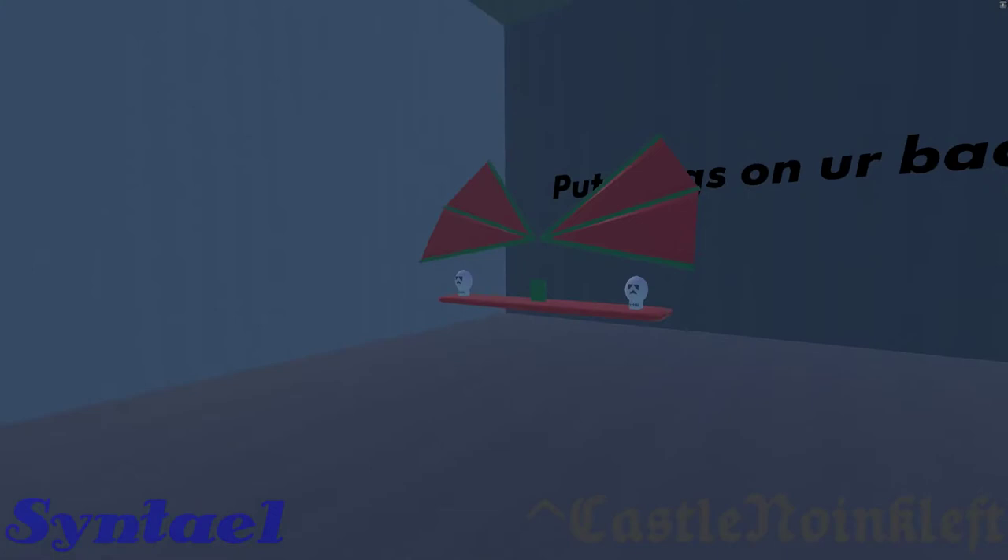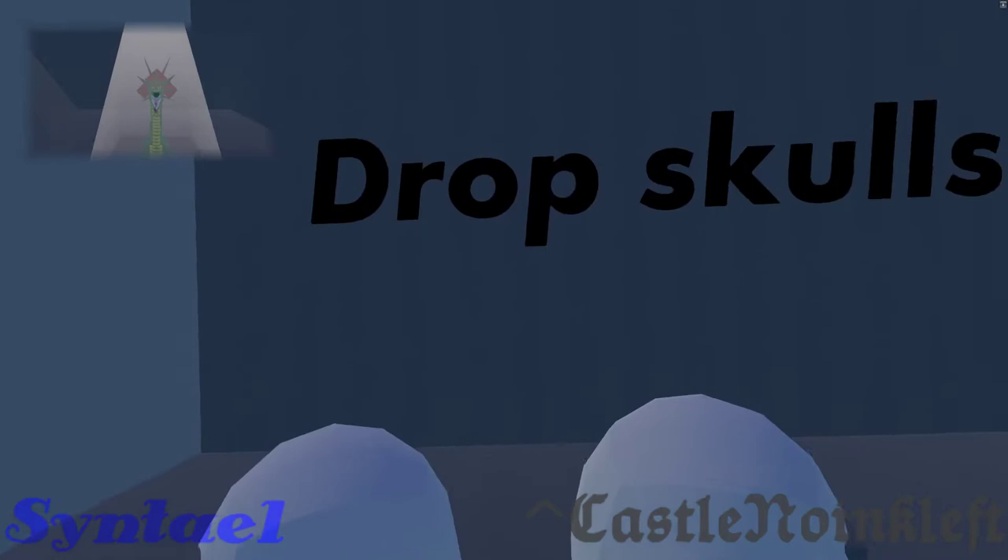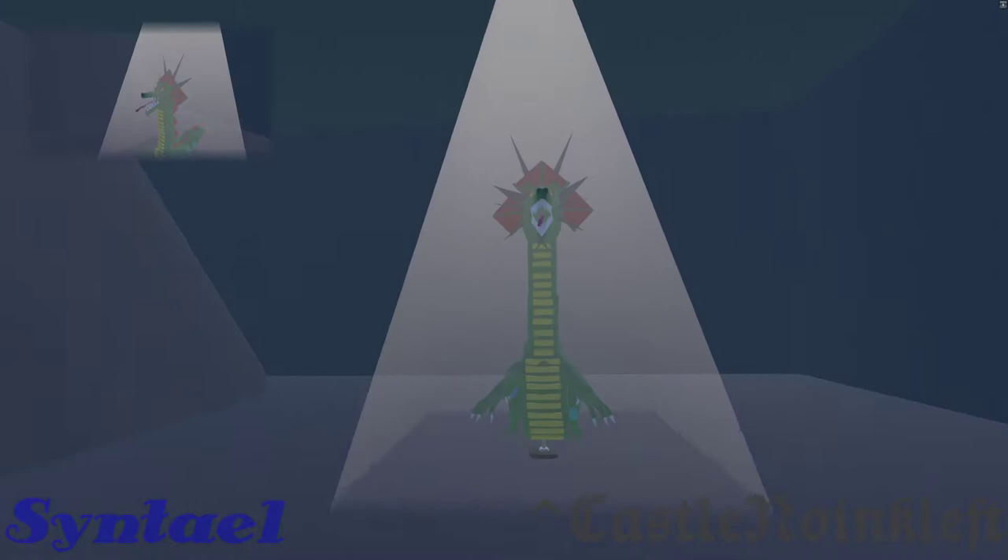To become the dragon, you'll have to perform a simple ritual. Place the wings on your back, pick up both skulls, and drop them. Then the wall will open up, and you can put on the dragon costume.